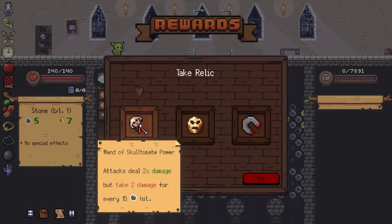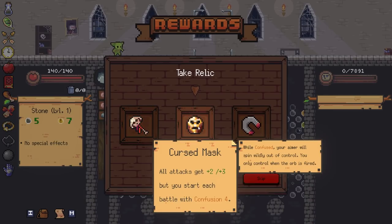Here we go - I got a puppy head on a stick. Wand of Sculptimate Power. So you take damage for these and that kind of adds up really quickly. With your multi-ball you'd probably kill yourself with that one. What is confusion? Your aimer is confused. That is a lot of damage - if you can accept the fact that your first few throws are going to be a little wild, that might be a really good one.